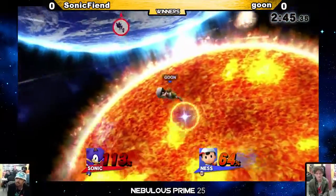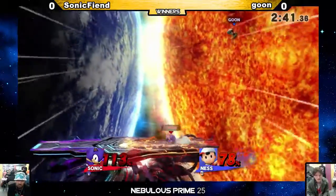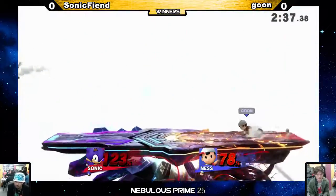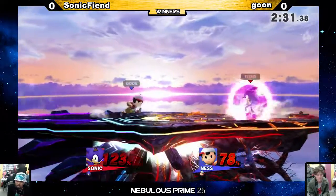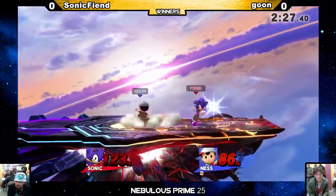PK Thunder — so good at this. He's going right at it. A little eager with that up B. I think he needs to stick to up airs and neutral airs — fundamental attacks. You're not supposed to go in for crazy double jump up Bs. Because what if you miss? I think Sonic Fiend needs to stay a little bit away from the edge, because if you're at the ledge, you know who wants that grab.